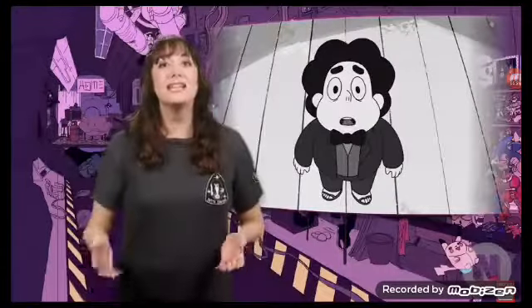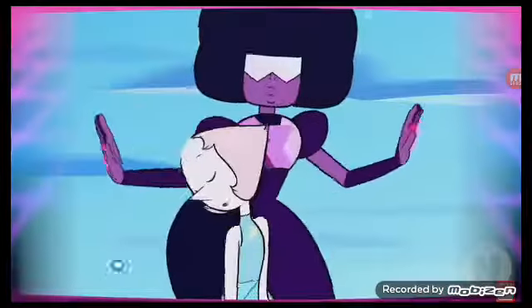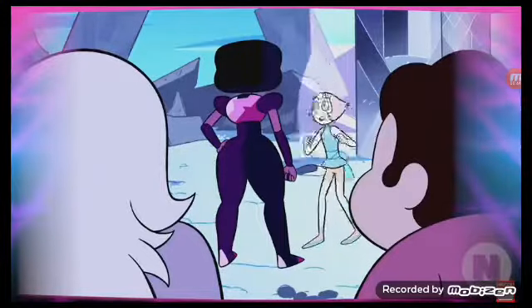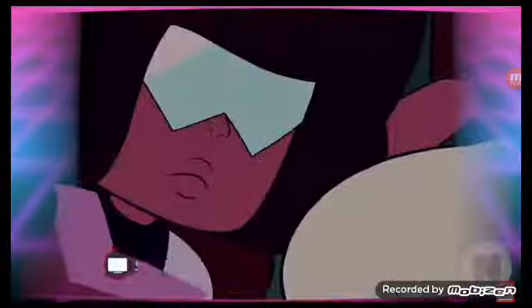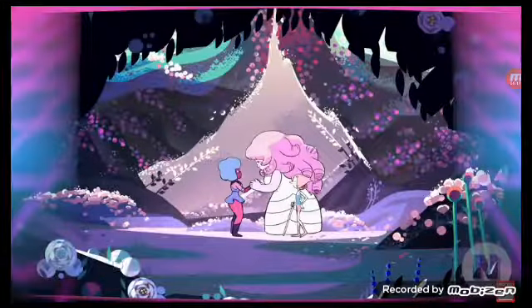Later, Steven discovers he has the ability to enter the consciousness of others, and realizes that Lapis Lazuli is trapped in suffering beneath the ocean. Meanwhile, Garnet and Pearl fuse to form Sardonyx in order to destroy the Homeworld communication hub Peridot had prepared. But Pearl loves fusing with Garnet so much that she starts lying about subsequent repairs. This lie causes a huge rift between Pearl and Garnet. Garnet separates into Ruby and Sapphire and opens up about feeling betrayed by Pearl, since fusion is something so special to them.